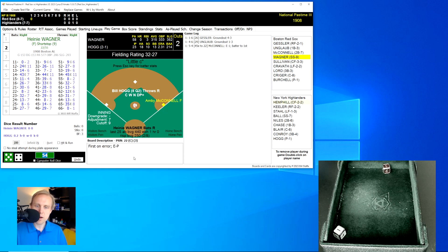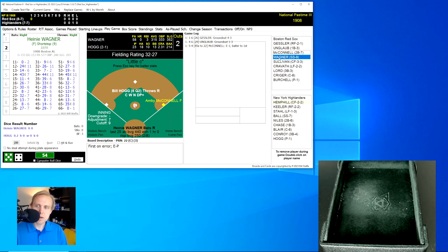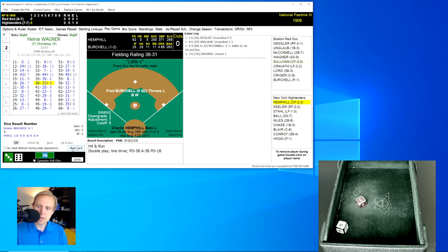That'll be an error on Hogg, as that was a ground ball hit back to him, and that will bring up Heine Wagner. McConnell does have some speed, so we will run with him. The roll is a 36 for a 33 — a line drive over to the third baseman. Conroy has it for the out.